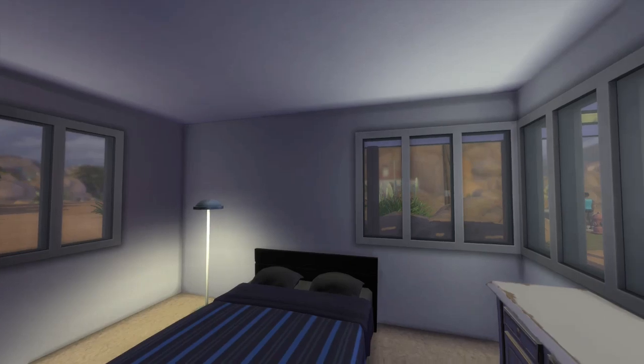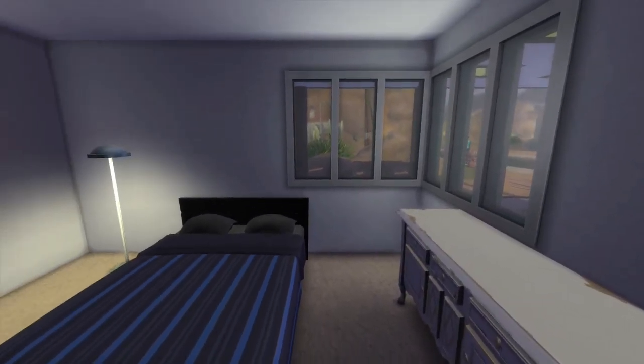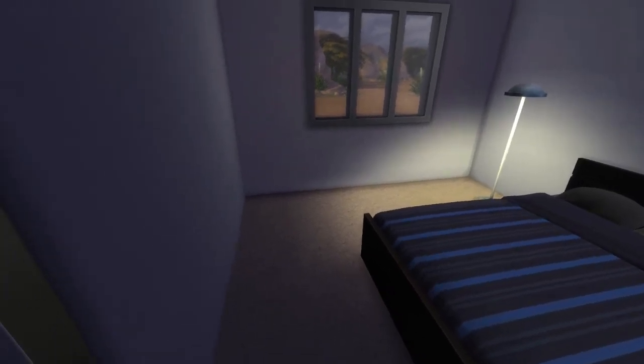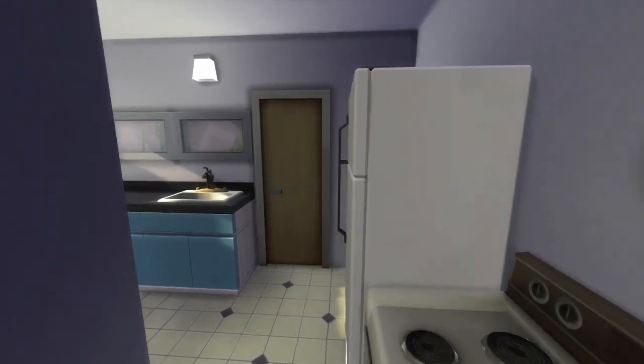Let's go to our first bedroom. Nice windows for such a cheap house — you get plenty of windows. Just upgrade the lighting, upgrade the things, put a few curtains, and it'll be a really good looking house.